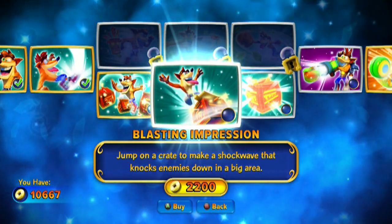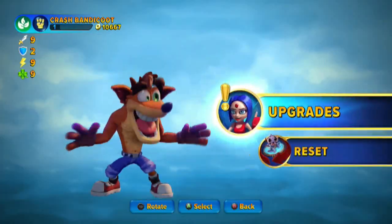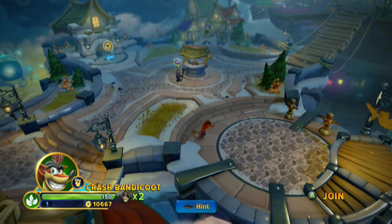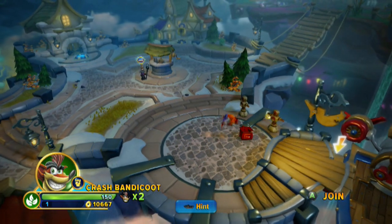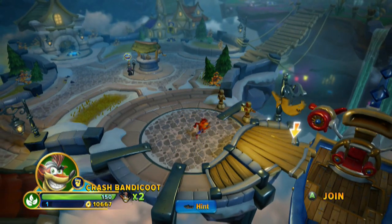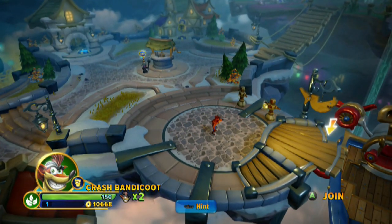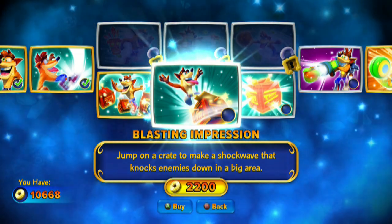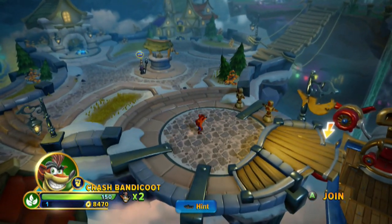Blasting Impression — very punny. Jump on a crate to make a shockwave that knocks enemies down in a big area. Never, ever have I played a Crash Bandicoot game. My first taste of it was in Thumpin' Woompah Island. Let me position this right. Still 44 to 66 on the crate itself — I wanted to make sure it wasn't anything less or more. With Blasting Impression we get a shockwave that'll knock enemies down in a big area.